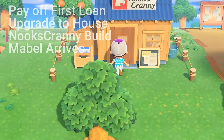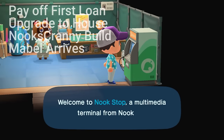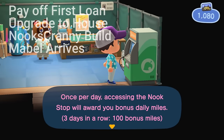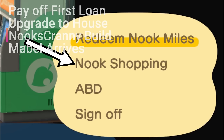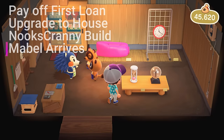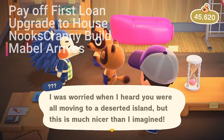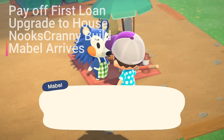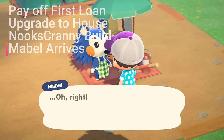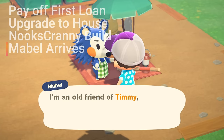Once you find a spot for Nook's Cranny, it will be open the next day, and this unlocks the Nook's shopping catalog at the resident services terminal, which allows you to purchase items that you've already discovered. Now you may have already seen Mabel arrive on your island to sell some clothing items. Make sure you purchase something from her on three separate days, because once Nook's Cranny has been built and you have bought at least three items from her on three separate days, she'll open the opportunity to build the Able Sisters shop.